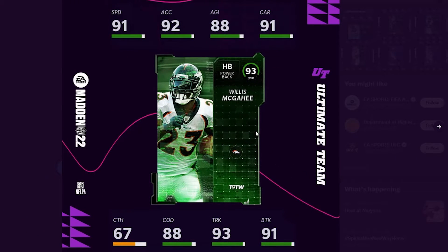The next card for the offensive hero was Willis McGahee. He got this card for having 163 rushing yards and two touchdowns against the Raiders in 2011 as a member of the Denver Broncos. His stats: 92 speed, 93 acceleration, 89 agility, 92 carrying, 68 catching, 89 change of direction, 94 trucking, and 92 break tackle. Obviously he's a power back, so he's not going to be great in the passing game, but this card is still pretty good. Willis McGahee is a very solid running back. Derrick Henry is obviously still the king of power backs, but McGahee does look pretty good. He gets team chemistry for the Broncos, Bills, and Ravens — a solid amount of team chemistries.